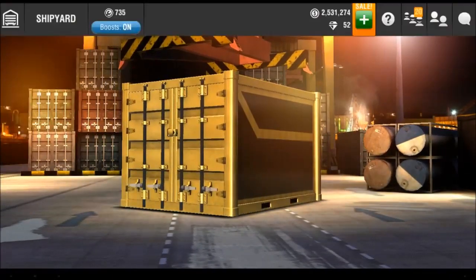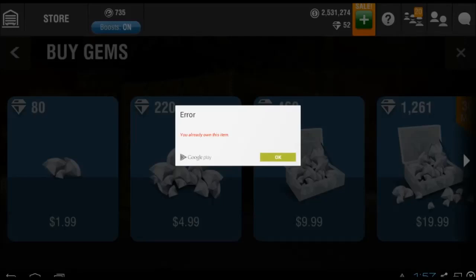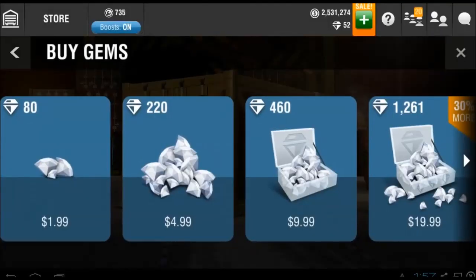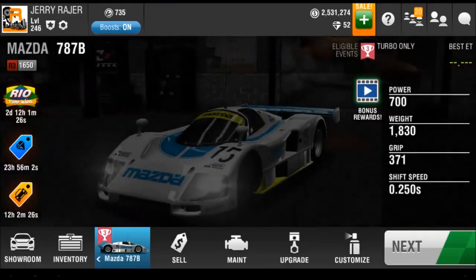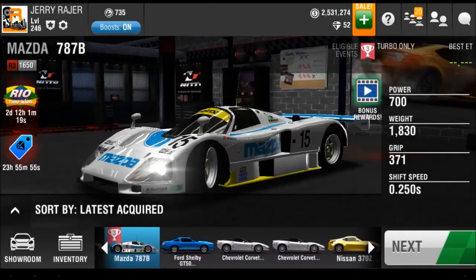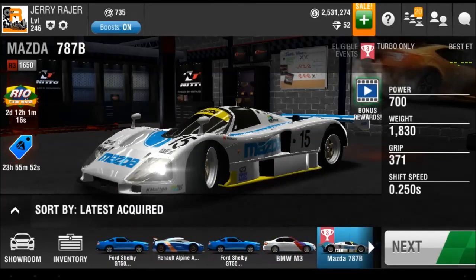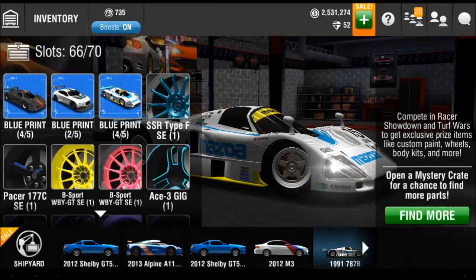I'm definitely gonna try to solve this issue. You already own this item? Give me the gems, you piece of shit. So yeah, we kind of got wrecked there by the game. We completed the Alpine, but that's really it. We got a bunch of GT500s and a shitty M3, and two 0-1s, but those are wrapped so not really worth that much. We're at 4 out of 5 for the 787B — we already got one — and 4 out of 5 for the Zonda, which is kind of heartbreaking. Thank you guys for watching, my name is Jerry, and I'll see you in the next episode. This is kind of expensive.